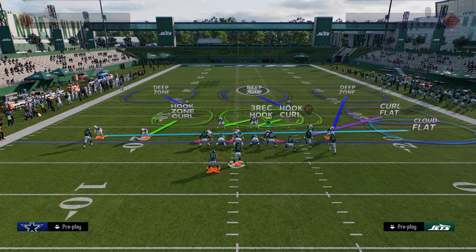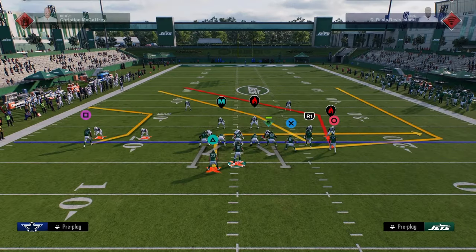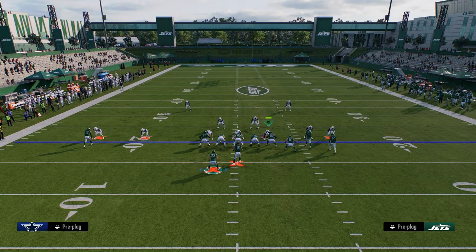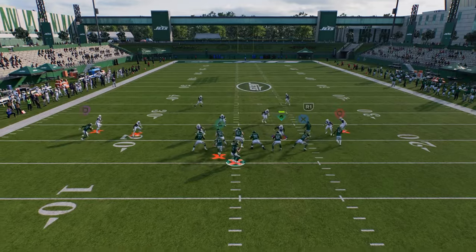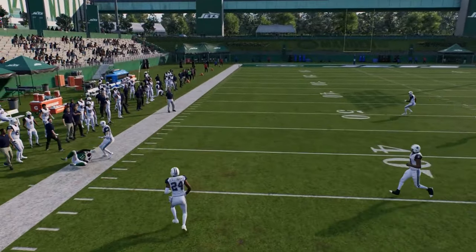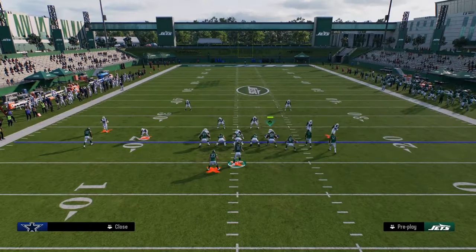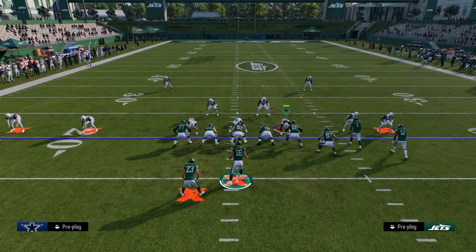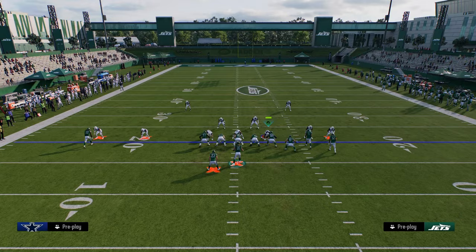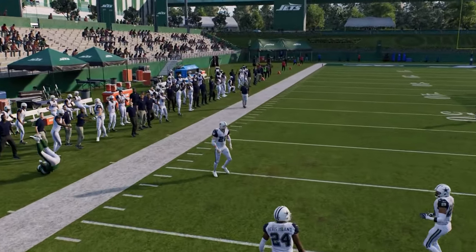A lot of times that can actually be a touchdown. The main defensive counter is they're going to deep half that outside corner, putting the flat defender in conflict — he has to guard both the drag and the C route. He can't guard both, so he'll choose the drag, and you just throw the C route. Even if it's a quarter coverage with zones shaded down, the C route can be thrown consistently.